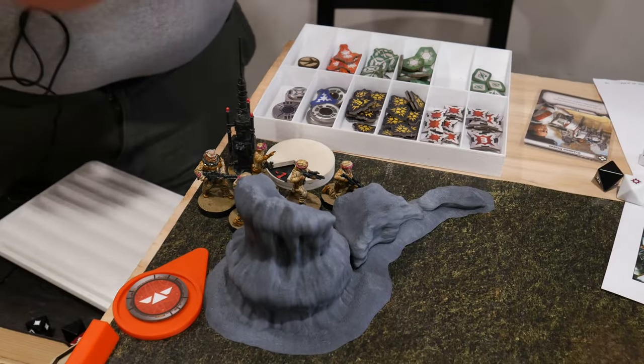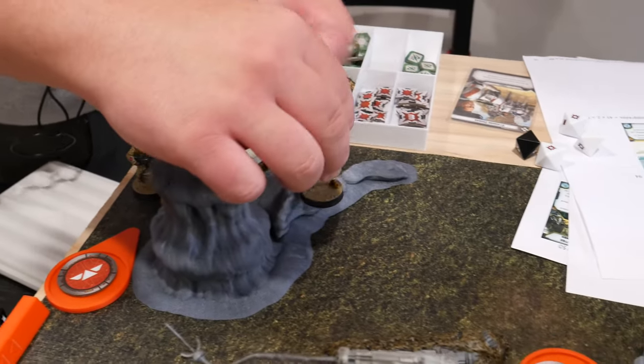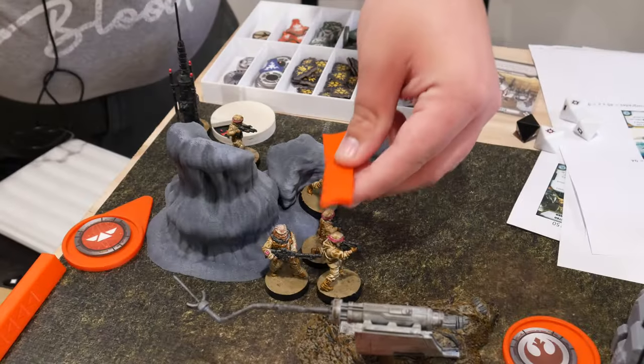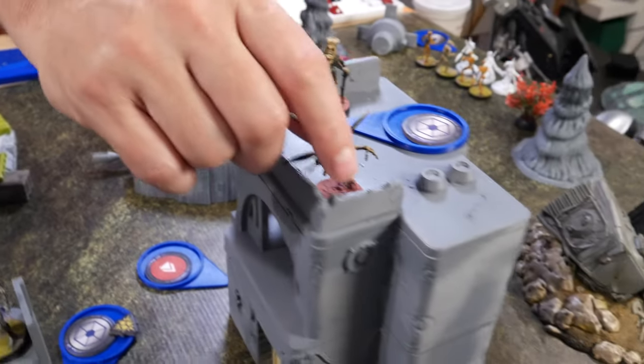My Pathfinders are going to heal the last thing off the evaporator and then move over that rock. Sunfac is going to do the same thing - move up, shoot, and then jump back.